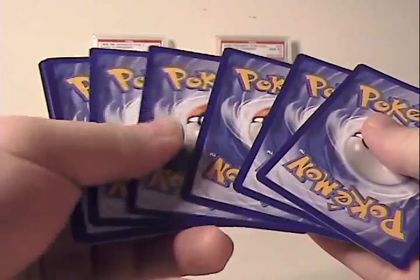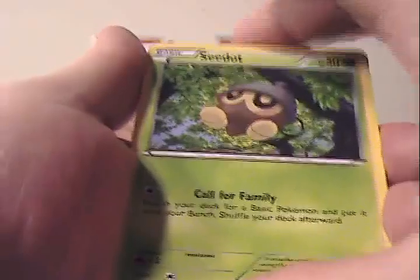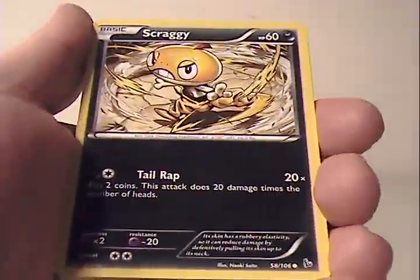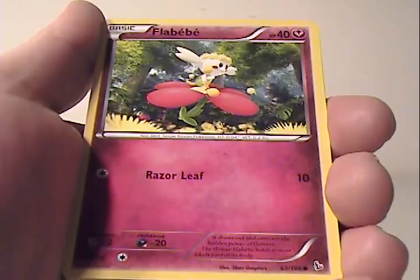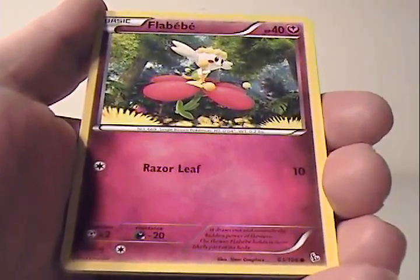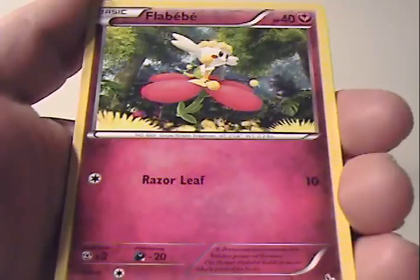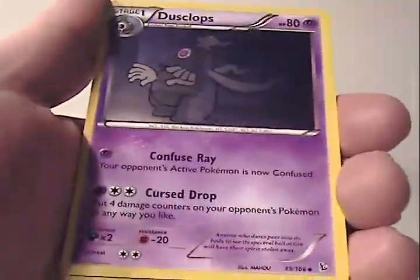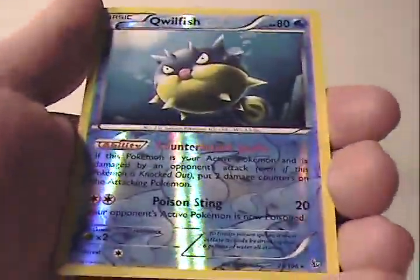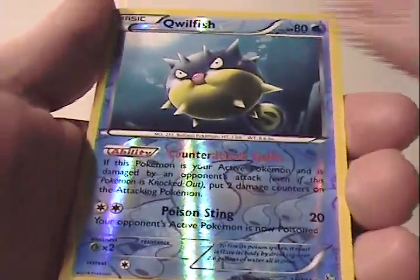I've got a lot of code cards now that I think about it. I'm gonna have to either sell them or put them in a giveaway sometime in the future — I've got too many. Alright, here we go. We have Seedot. Skrelp — that's a very interesting name. Scraggy. Flabébé. Stunky. Dusclops. Nuzleaf. Avalugg. We got Quillfish — that's a Rare Reverse, that's nice. And Carbink — another holo, very nice.